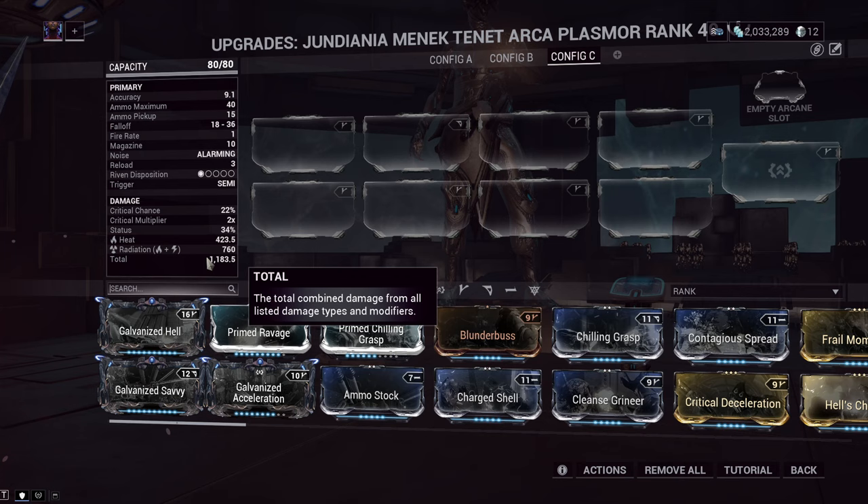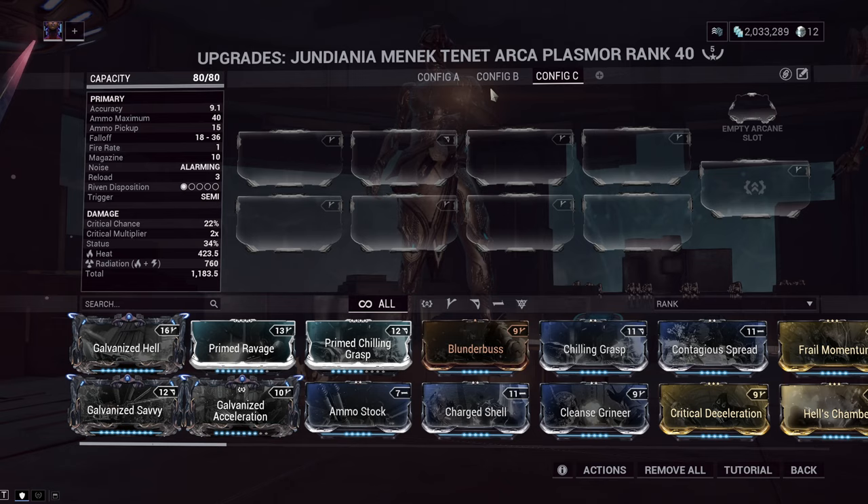In this case, I grabbed one that was a heat Progenitor — in the first place I grabbed Toxin and threw it onto this one — so that I would get heat and radiation by base. And also, being a shotgun, 1183.5 base damage is a hell of a lot. This can also go even higher if you get a maxed out Progenitor bonus. But moving on now to the actual build, let me show you the first config I have for you guys today.